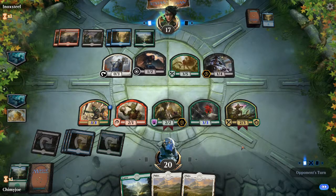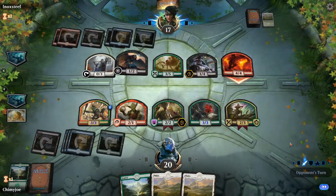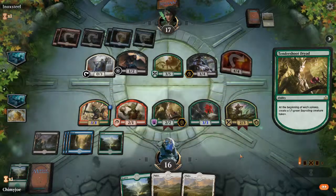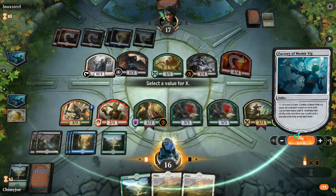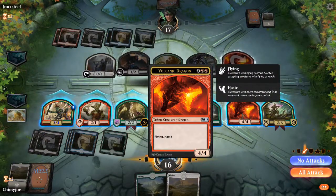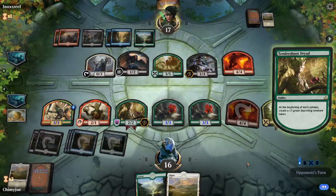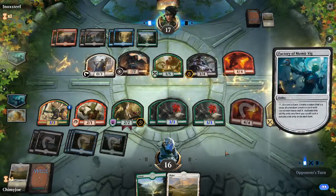Anything with Death Touch is a good blocker, just because if they get anything super big... unlike that, because I don't have any flyers. I don't know why he's not attacking with the flyers. Oh, because I have this — I always forget Poison Tip Archer has reach. No blocks. Eventually we're just going to make a huge board and swing in. Six. Oh look at that, a blocker. I always forget about those creatures with reach. We're gonna swing in with all the saplings next turn.